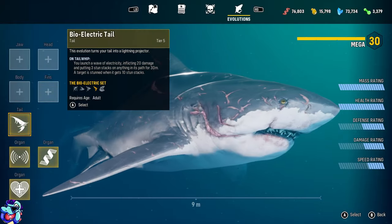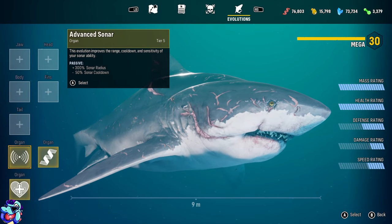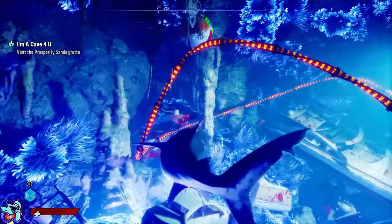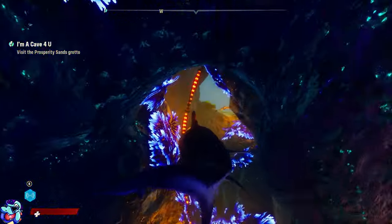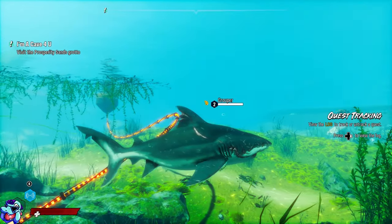I'll go into more depth about what I mean shortly. We're just going to unequip everything — we'll keep the organs on. So this is the base look without any body parts on it. We'll swim out and leave our little grotto here, which is like your safe area. You can save the game here and you're safe from any predators or enemies. We're currently at a golf course area, so the water's kind of shallow.